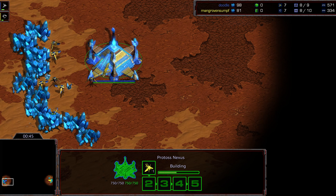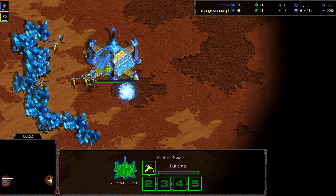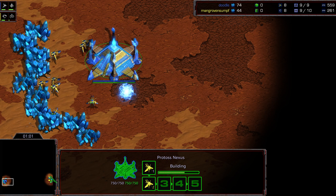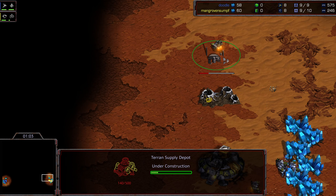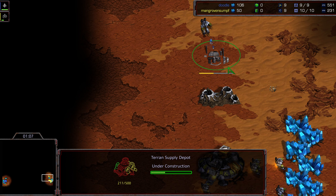If you missed game one — and come on, watch every single game — game one Sterling went for a very bold strategy with the vulture drop, and unfortunately Doodle just had the perfect counter as far as straight-up build order play, which was the DT drop of his own. A little bit unfortunate.